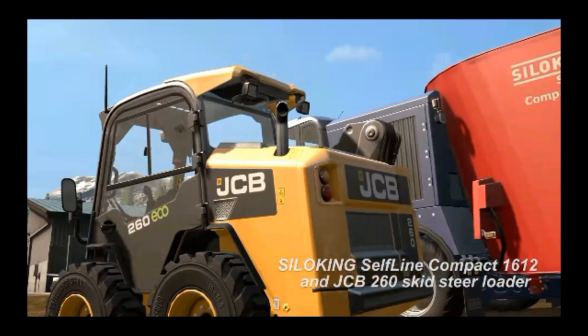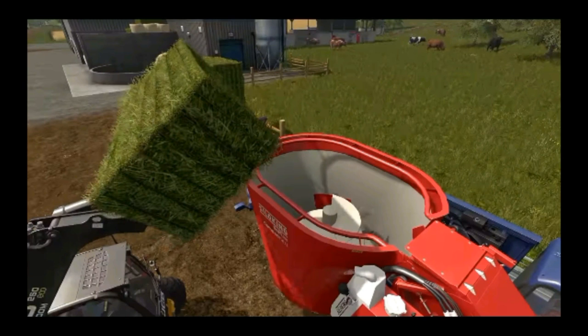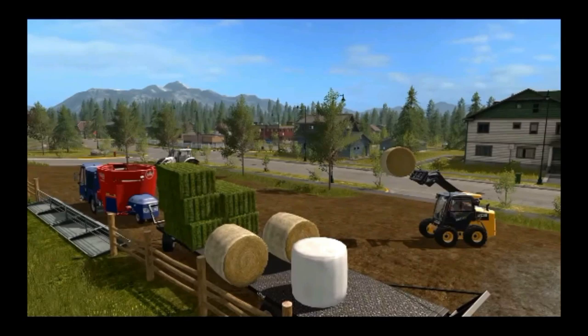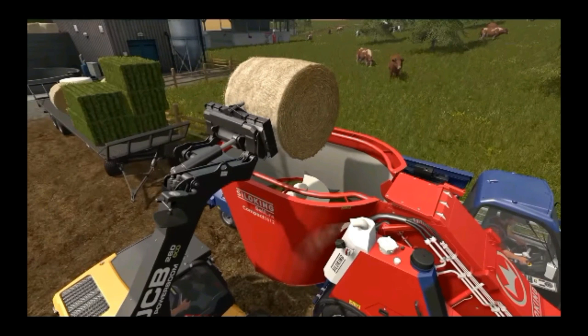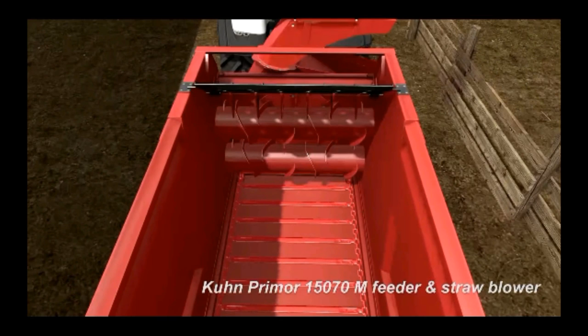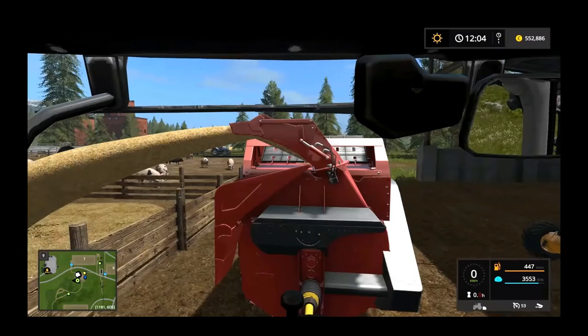Giants shows us the skid steer loader grabbing both square and round bales, working similarly to the telehandler with a bale spike, feeding into the mixer. Also introduced is the Kuhn Primor 15070M feeder and straw blower. The feeder opening is noticeably larger than in FS15, making it much easier to load square and round bales, and it blows straw into the animal pen as bedding.